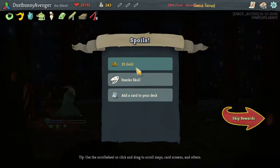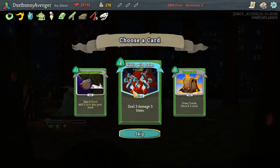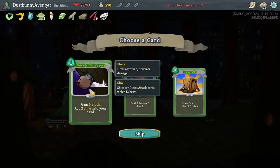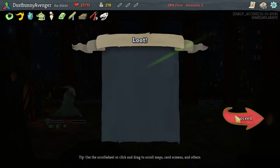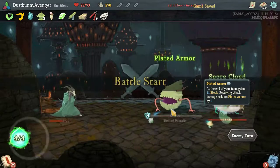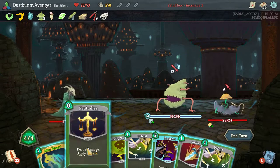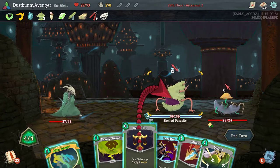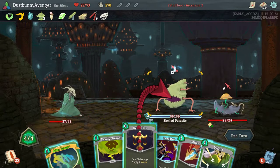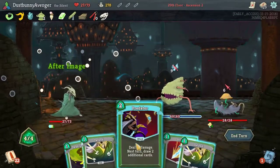Oh my gosh we got the Snecko Skull — that's perfect for a poison deck! We also kind of do need to get more defensive cards — we're gonna handle that real soon. Neutralize — worth it, yeah. I'm gonna drop him down a little bit. Afterimage — probably should use that to begin with. Defense, defense — Predator 2 is 15 damage, is it worth it? Yeah, probably should.